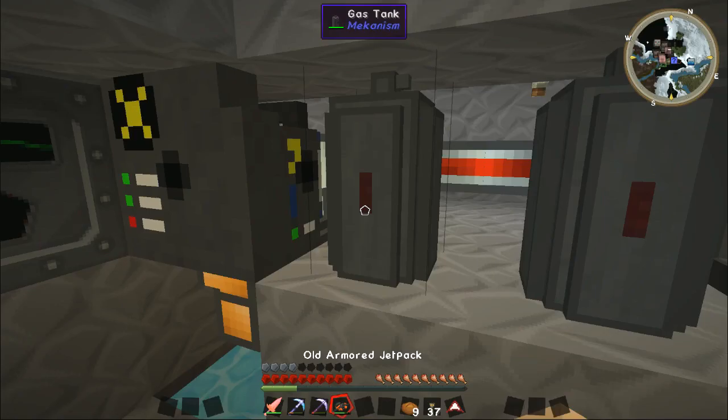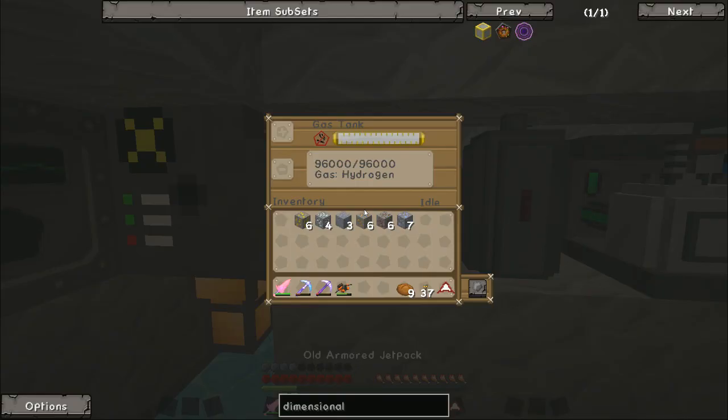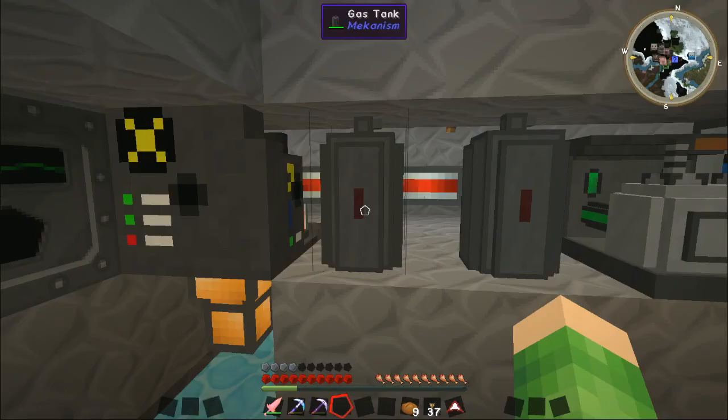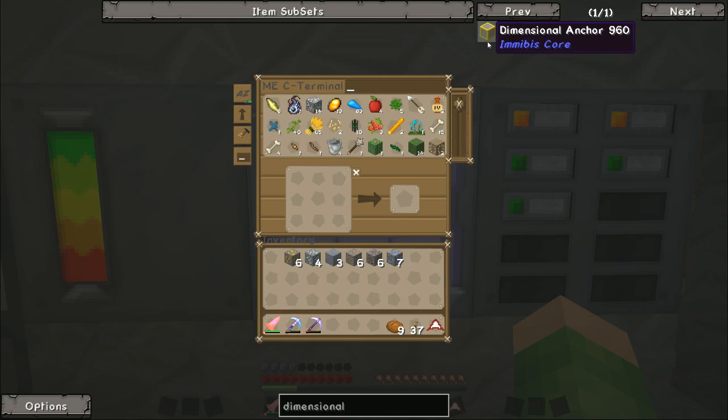Let's quickly recharge our armoured jetpack because I need more power really with that. Let me just boost the jetpack — while that's doing that, I'll make my dimensional anchor.